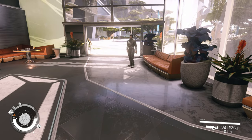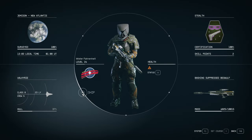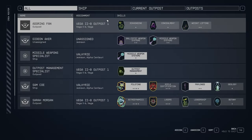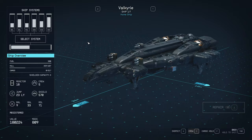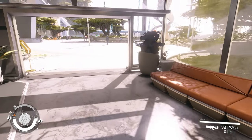If you want to know how to assign companions, just go into your ship section. Down the bottom you've got a crew tab - that's the quickest way I know. You can see he's unassigned here. That's how you assign your companions to different places.